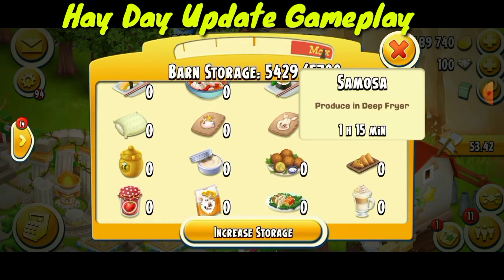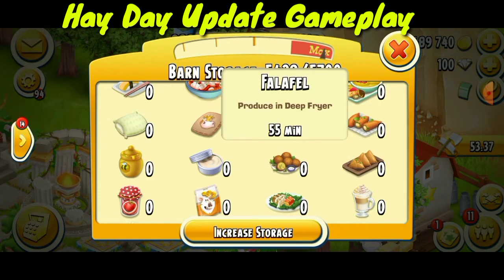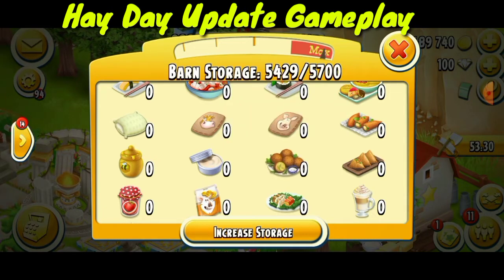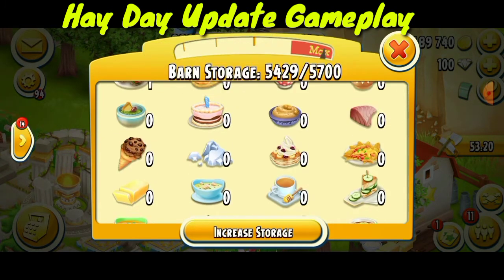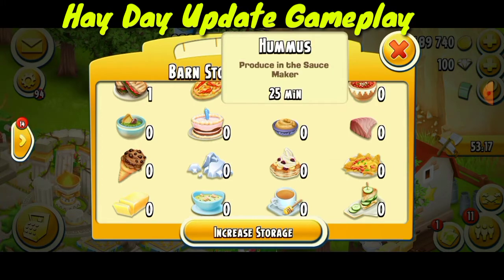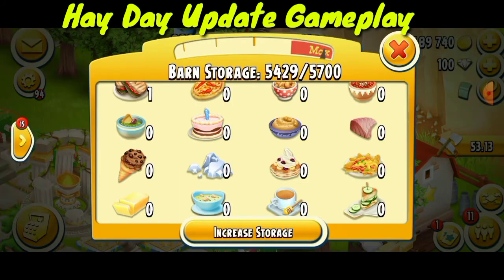We also have four new products from the old machines. From the deep fryer: one product at 1 hour 15 minutes, and falafel at 55 minutes. Then we have hummus wrap produced in the sandwich bar at 25 minutes, and hummus produced in the sauce maker at 25 minutes.